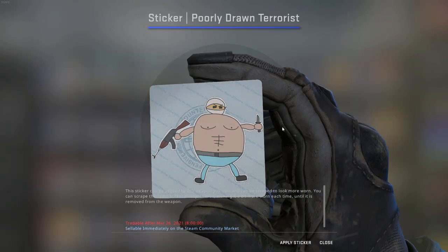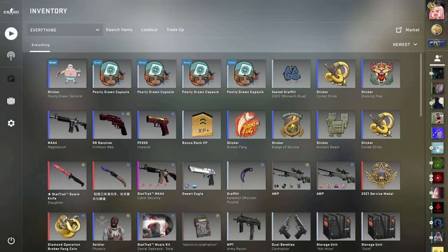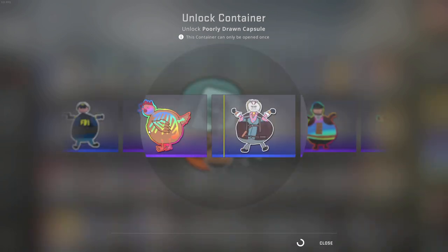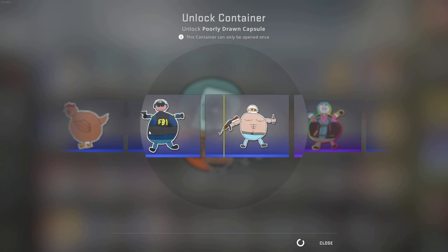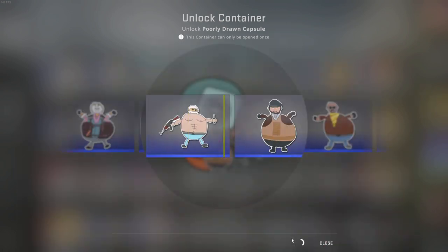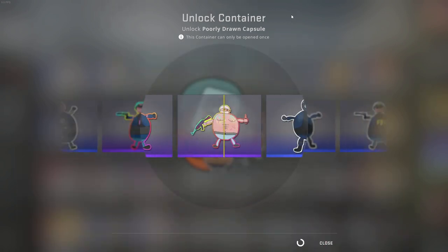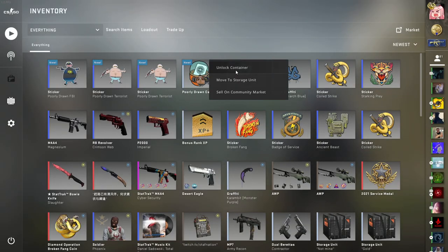The first one is a plain old blue sticker — I think that's the default one they used on their Twitter for quite a while. The same one again. I want to get the Daryl, I think that looks kind of cool. I kind of want to see the holo effect on a weapon.